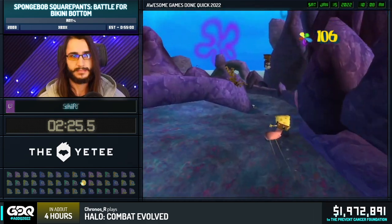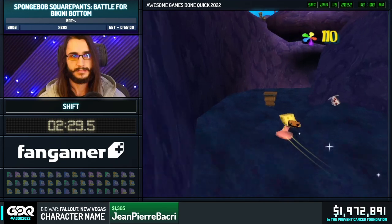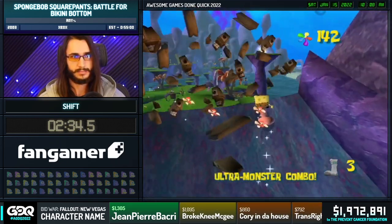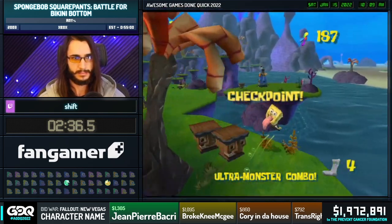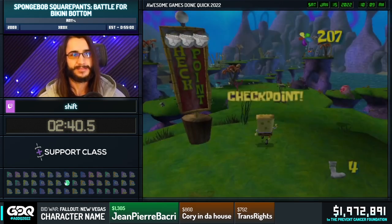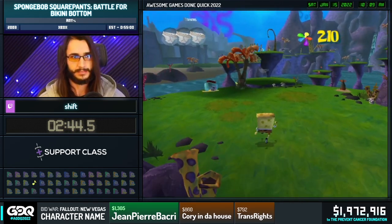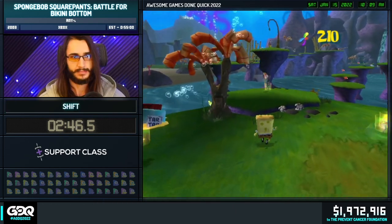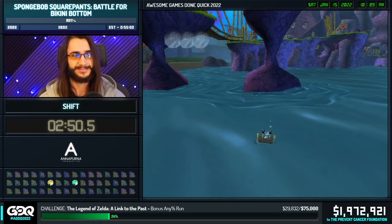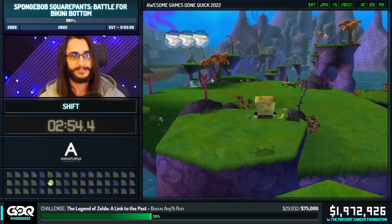It's worth mentioning that you'll see him collect a sock at this part. Those will give you one golden spatula, so he'll be collecting some of those throughout the run. We have a nice little intentional death here to skip a cutscene. Coming up is another trick called Pat's Hammer — it's what we call a sliding bash. Basically, he's going to take damage from this robot and use the momentum to bash up to this island and collect a golden spatula.